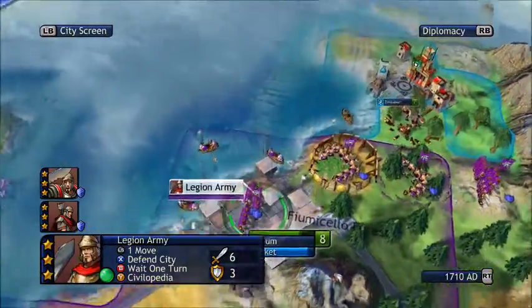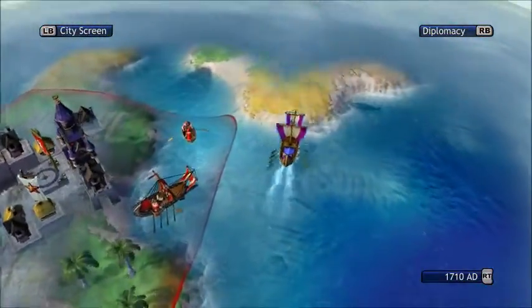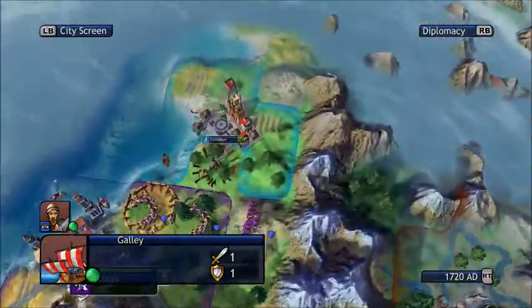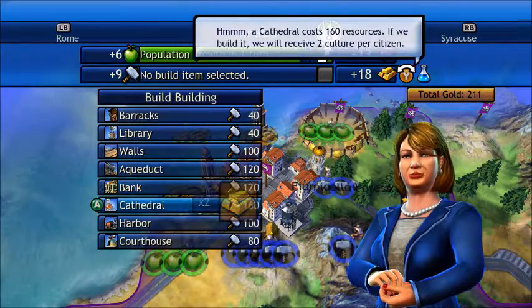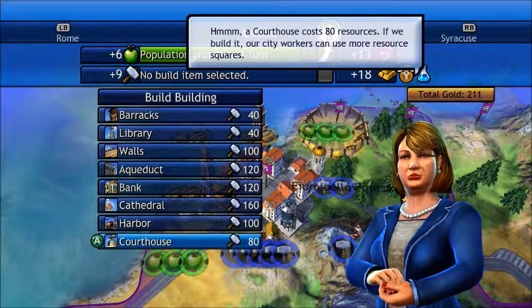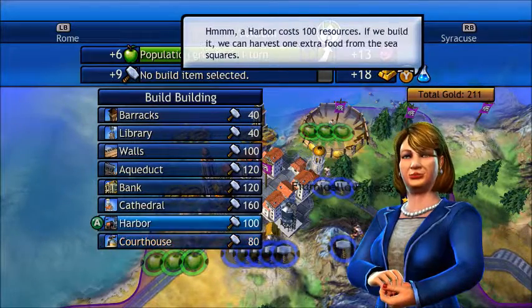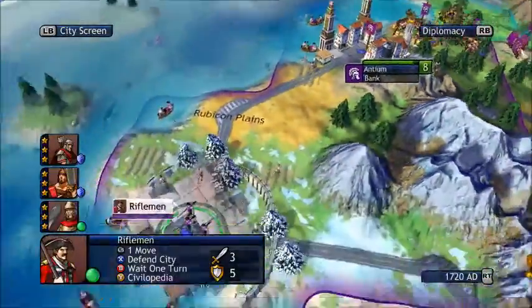Not doing well in the finding-new-things department with our exploration ships, but I'm trying my best. The market is done. I think we are at population 8, so when the city increases in population we will need another courthouse. That is definitely the next step in our strategy here. For now I can just work on a bank and get that done.